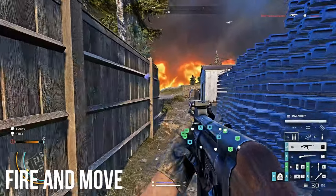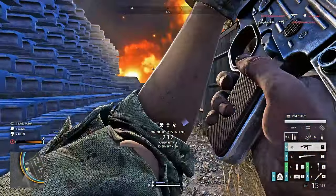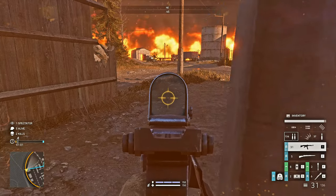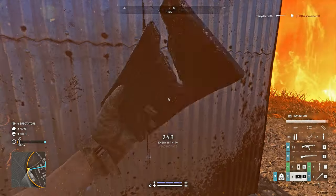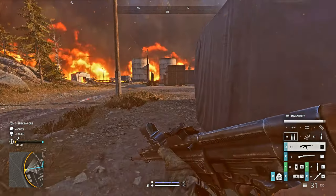The last tip is to fire and move. After killing someone, don't hang around their corpse — quickly loot and quickly get out of there. Your gunshots are going to attract other people, so pull back, and you might even get a sneaky kill on someone trying to take the loot you left behind. Especially when you're sniping, don't hang around. When you're sprinting away, make sure you crouch to reduce your movement sound as well.